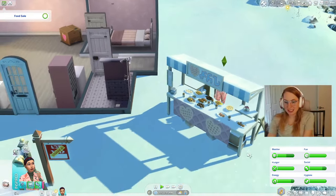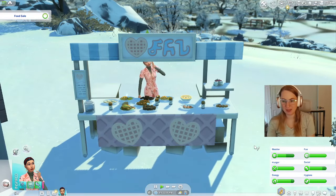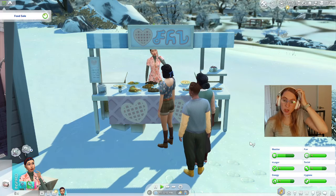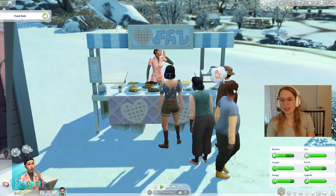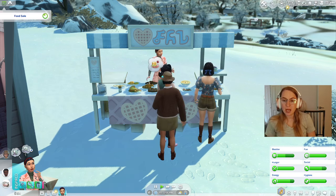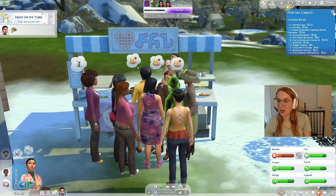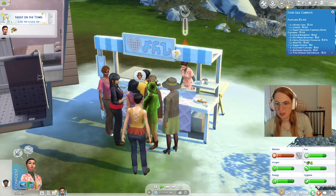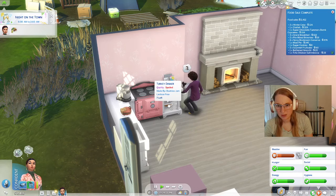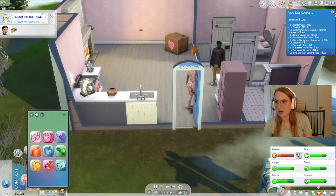Look at all of our delicious tasty food — we made a lot of different things so hopefully we can get some good money. It's also a night on the town, so I think we should send her out and maybe we'll meet somebody today. Not all of our sims need to have a romantic love story, some can be single and loving their life, but she's a romantic sim so I kind of want her to find somebody. We made 2,412 simoleons! Some of this stuff spoiled so I'm going to throw it out — spoiled turkey dinner, great.